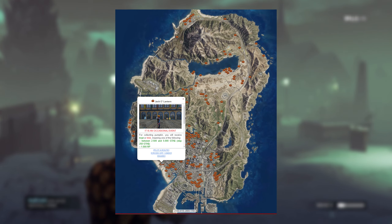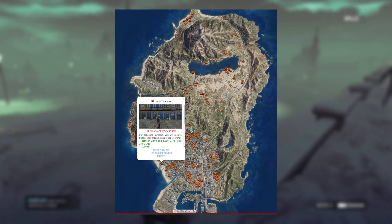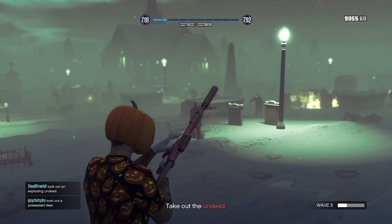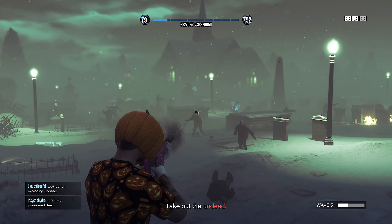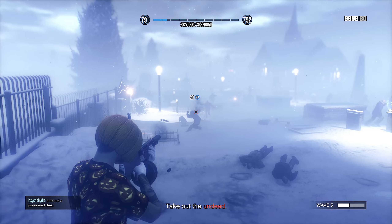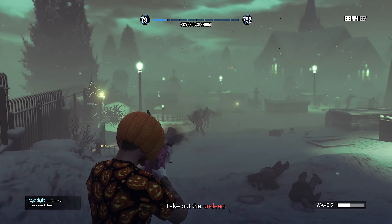There are 200 pumpkins around the map and they spawn all throughout the day — day and night. In collecting these, you can do it any time of day. You can log off, get back on, and still continue where you left off. In one real-life day, you have to collect all 200 for the t-shirt.